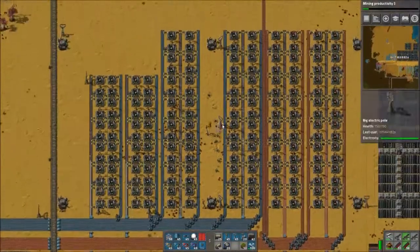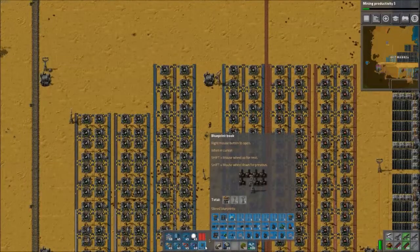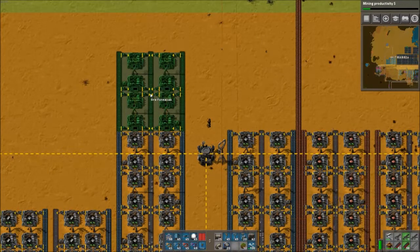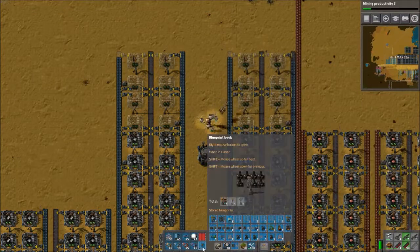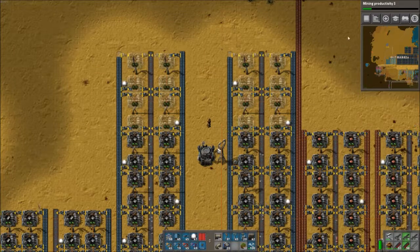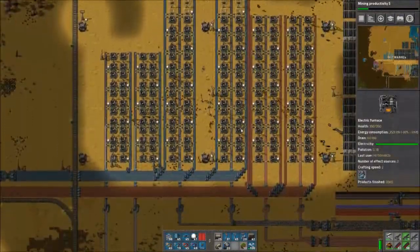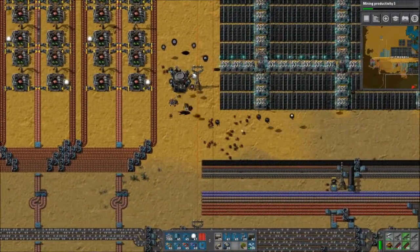I'm going to have to extend these furnaces further north. I guess I should do it right now. Let me see if I still have my blueprint for ore furnaces — looks like here we go. It's going to be hard to find blueprints in this book. There's the blueprint library up here I could be using and I can filter — actually I guess I can't filter. I still have to learn how to use all that stuff.